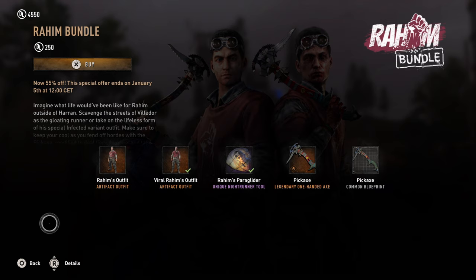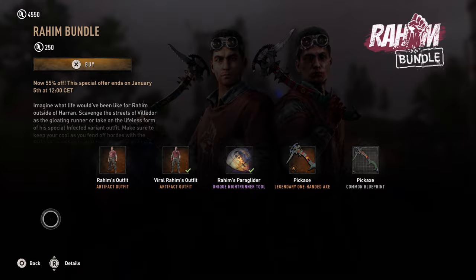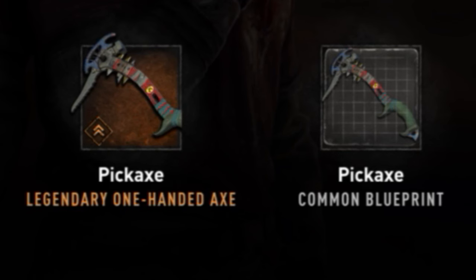Today's a very special bundle. It brings back our old lovable character Rahim from Dying Light 1. In this bundle you get two skins — his original skin and the viral version. You also get his paraglider and his pickaxe along with a blueprint of it.